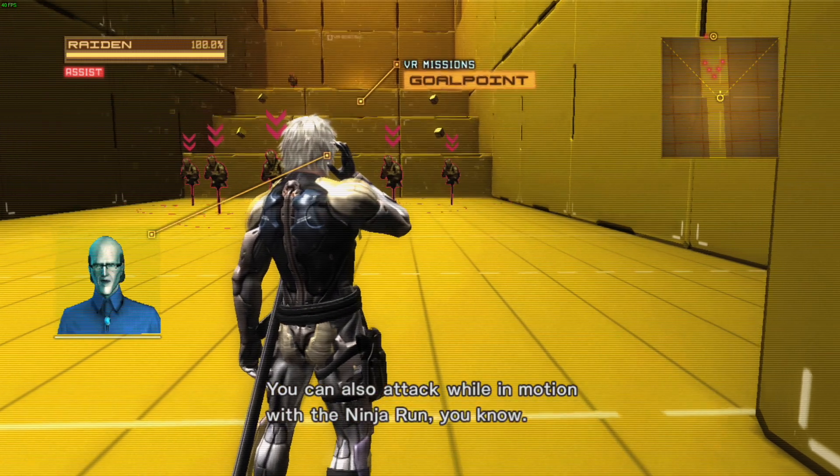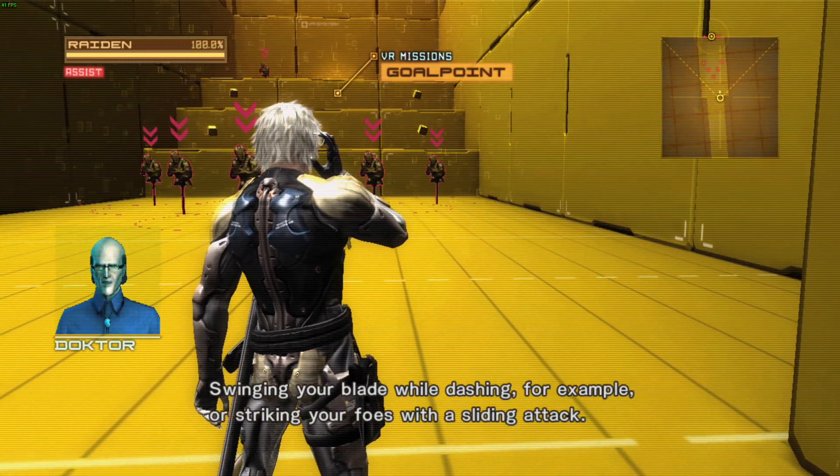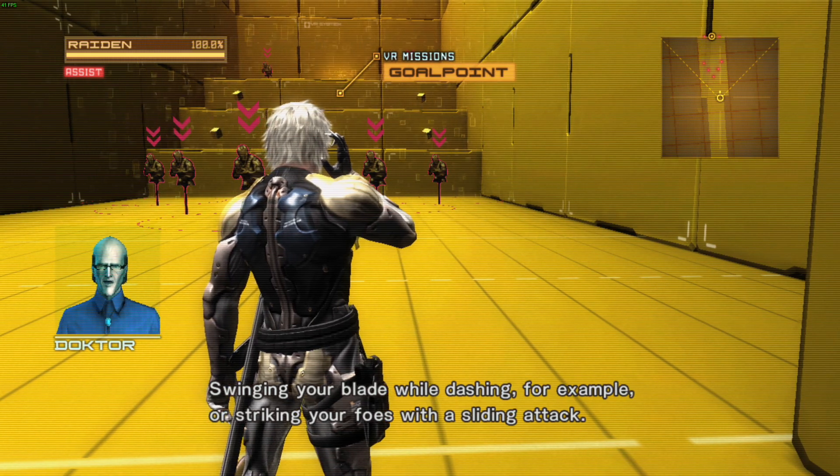You can also attack while in motion with the ninja run — swinging your blade while dashing, for example, or striking your foes with a sliding attack.